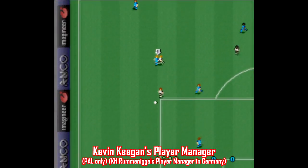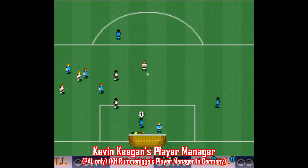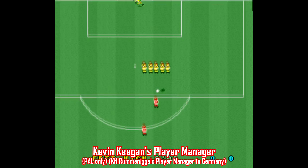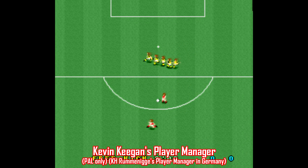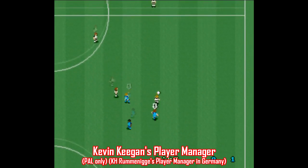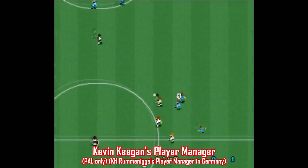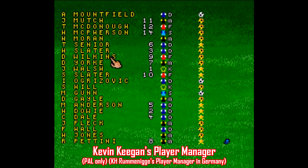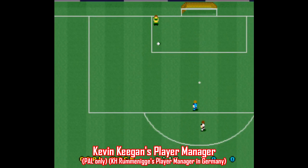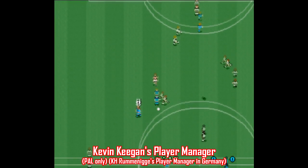Here's something a little different: Kevin Keegan's Player Manager, which was released as KH Rummenegg's Player Manager in Germany. This game has more of a simulation aspect to it, featuring training, scouting, and even newspaper reports. You play as a 28-year-old player coach, but after seven seasons, the game forces you to retire, and you're stuck purely in simulation mode. It's definitely an interesting idea, but games like this are a little tough to look at now, because modern games take similar ideas and implement them so much better — same with stuff like SimCity or Civilization. Still, this is a pretty interesting game with some unique ideas.